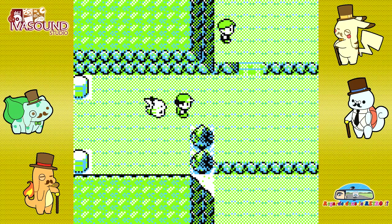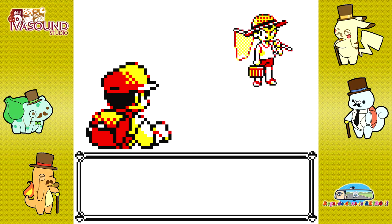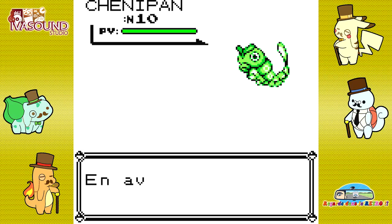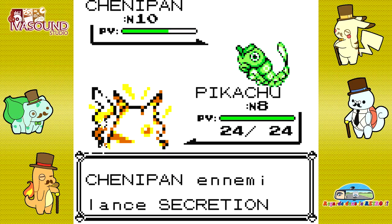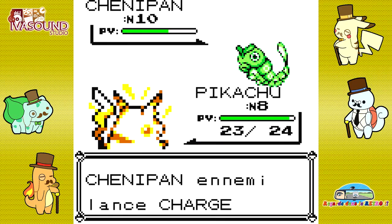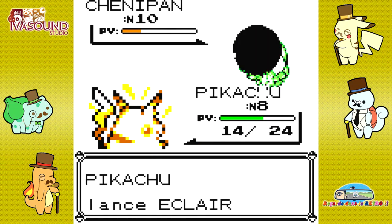Je remets Pikachu en premier. Maintenant que j'ai battu Pierre, j'ai moins rencontré de Pokémon Roche, donc je peux continuer à le monter. J'aurai besoin de lui pour affronter Ondine. Honnêtement, le Mont Célinite est vraiment l'un des endroits les plus insupportables du jeu. Le deuxième endroit le plus pénible, c'est la grotte, qui est un Mont Célinite puissance 10.